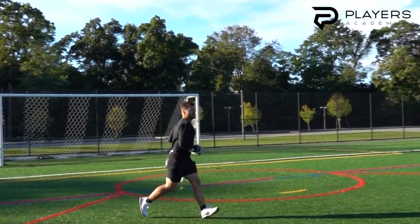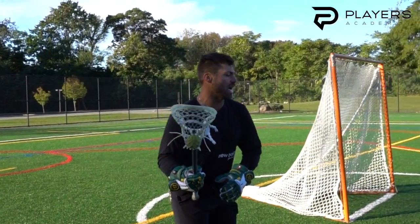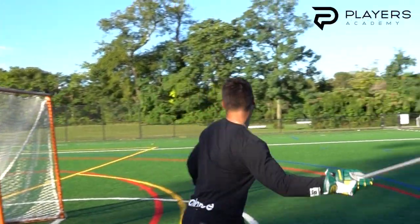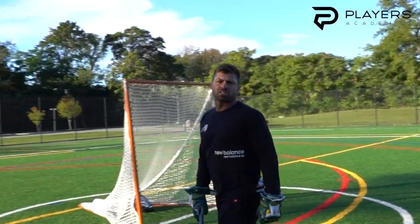Split hesitation, go, roll. When I'm here and I feel that I have a top side, I have angle — just continuing around the front of the goal. And you're gonna put that ball to the far side one-handed.